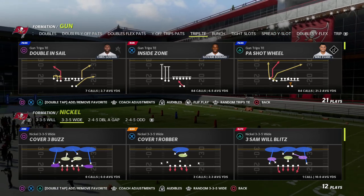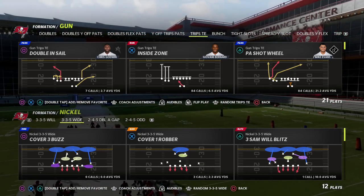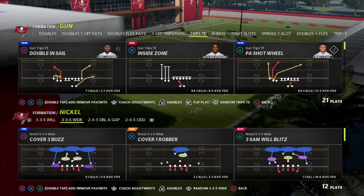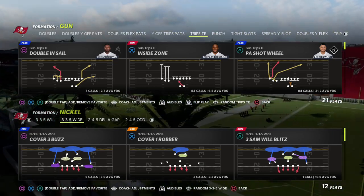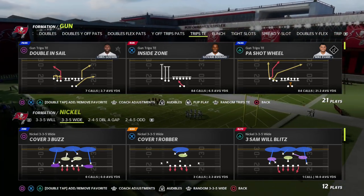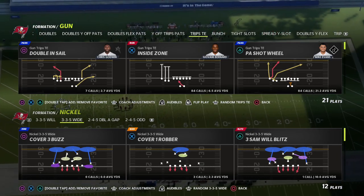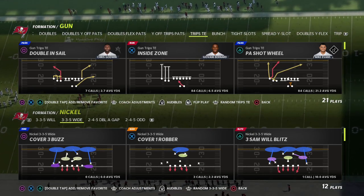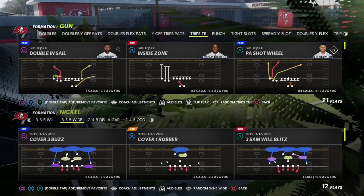I just put a major update into the ebook showing some really unique route combinations and concepts that a lot of people aren't using this year — specifically a user catch post that will literally beat every coverage in the game for about 30 to 45 yards, walking you through step by step how to run the offense at a high level. The link is in the description for the Patreon.